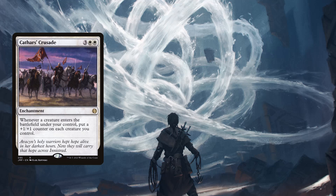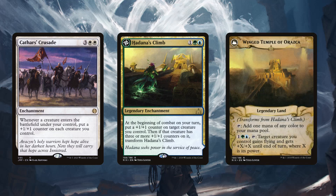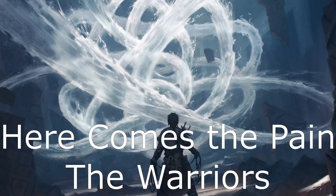At the beginning of combat on your turn, Hadana's Climb puts a plus one/plus one counter on a creature you control, then if that creature has three or more counters it flips into Winged Temple of Orazca — a land that taps for any color or for one, blue, green to give target creature flying and plus X/plus X until end of turn where X is its power. The Ozolith is a one-mana artifact: whenever a creature you control leaves the battlefield with counters on it, put those counters on the Ozolith. At the beginning of combat on your turn, if the Ozolith has counters you may move all of them onto target creature — a great way to keep big creatures swinging.